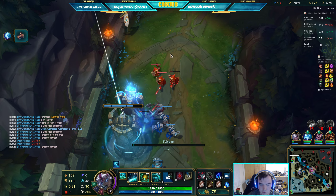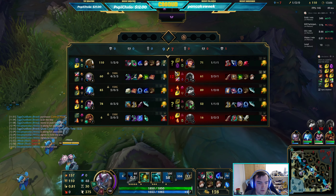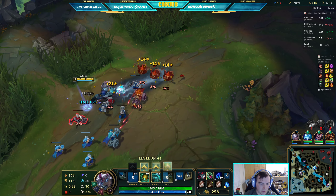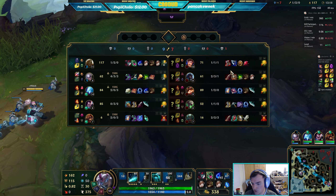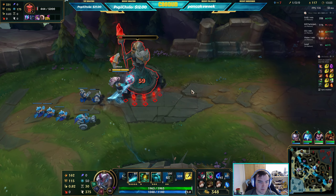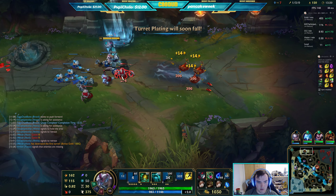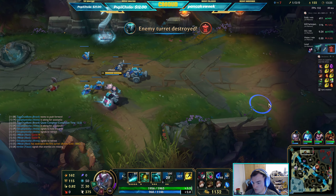Just make sure Garen doesn't get anything. The more pressure I absorb the better, because it's going to hit a point where they just can't deal with me anymore — that's how Illaoi works. I'm level 11, about to get first tower, up 40 farm, and there's nothing they can do to stop me. Now that I have Black Cleaver I'll just kill all of them.